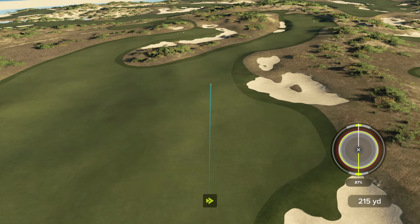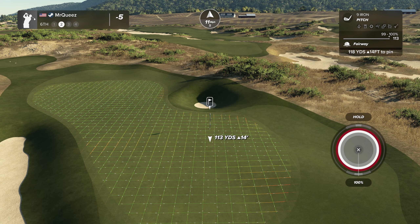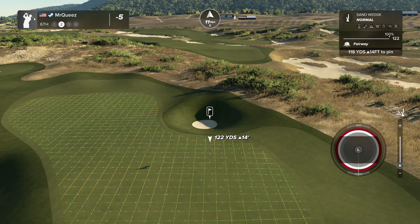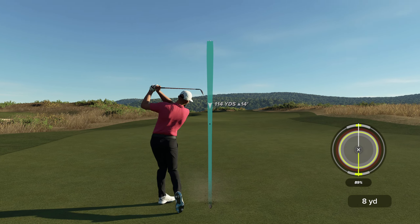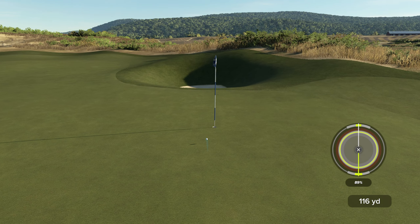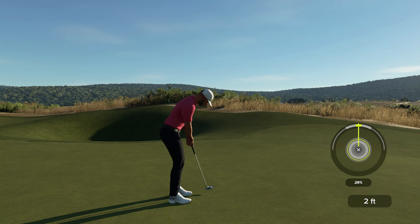No need to get too aggressive. Hit the partial, stay in the fairway — it's a short hole. 118, 123. Little one hop and stop — that's money. Kick in birdie.